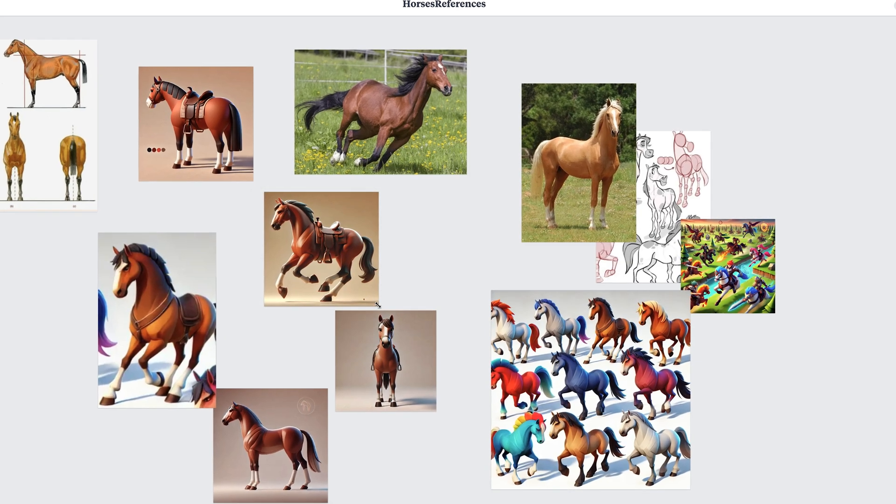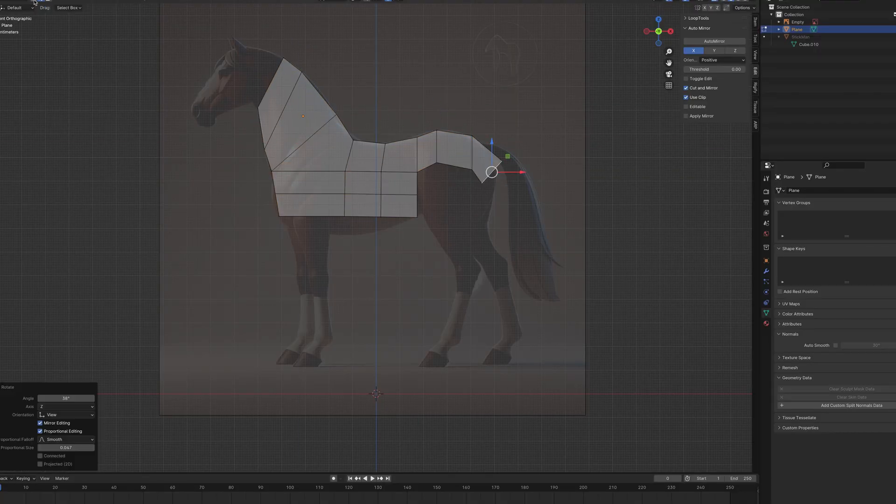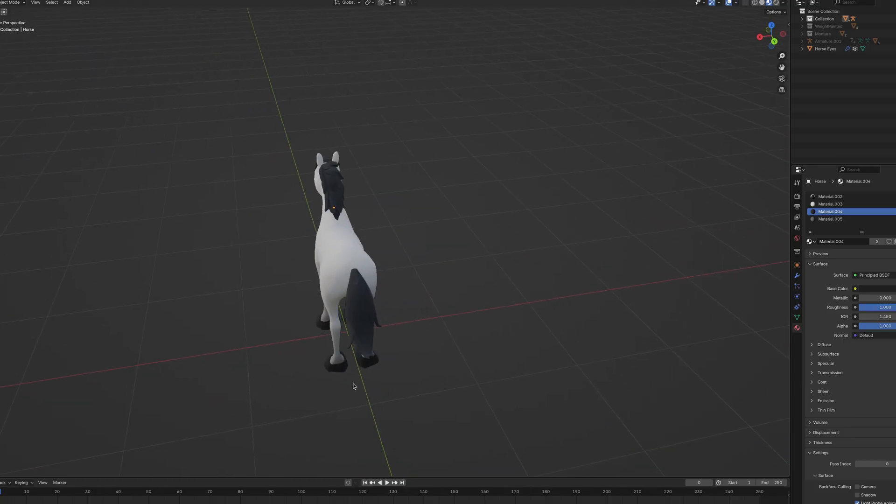Once the idea was clear, I started looking for reference to model the horse. I helped GPT generate a side view of a horse, which I used as a base. I stylized it a bit, gave it longer legs, and now our horse is ready.